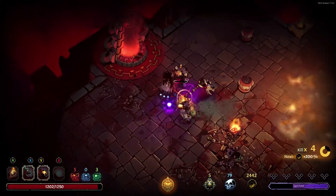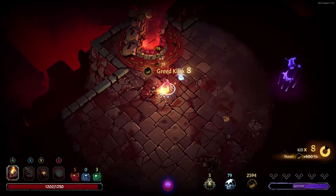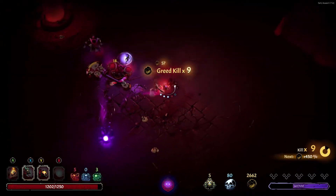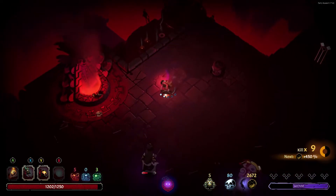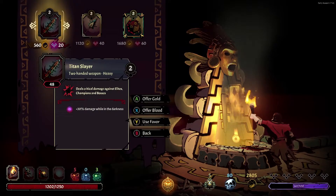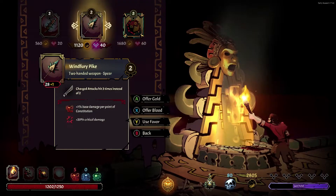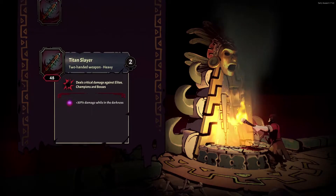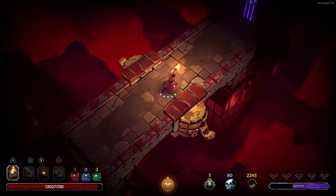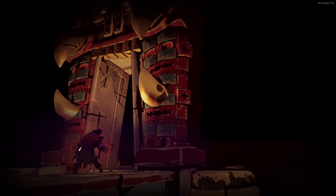We'll let the environment kill some of these guys off. Going back and forth, you can make quick work of a lot of enemies. One of the best modifiers to have is to sort your loadout based on what you're using each weapon for. We'll probably take the Titan Slayer here because of the crit damage it'll do to a boss. Maybe we'll go for a stats run, because that's usually a pretty reliable way of getting your bases up.